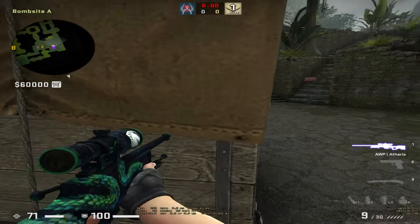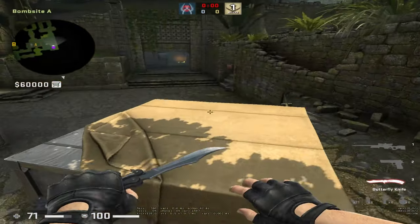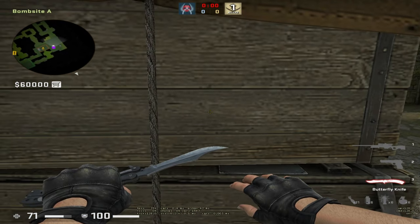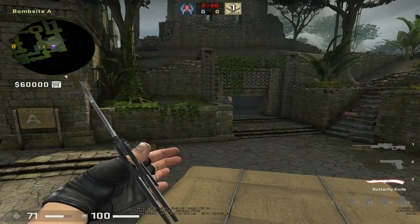A good thing you should also know on A-side: you can self-boost to this box without needing to go the long way. All you gotta do is come behind the box, jump, and then jump again — and you're on top.